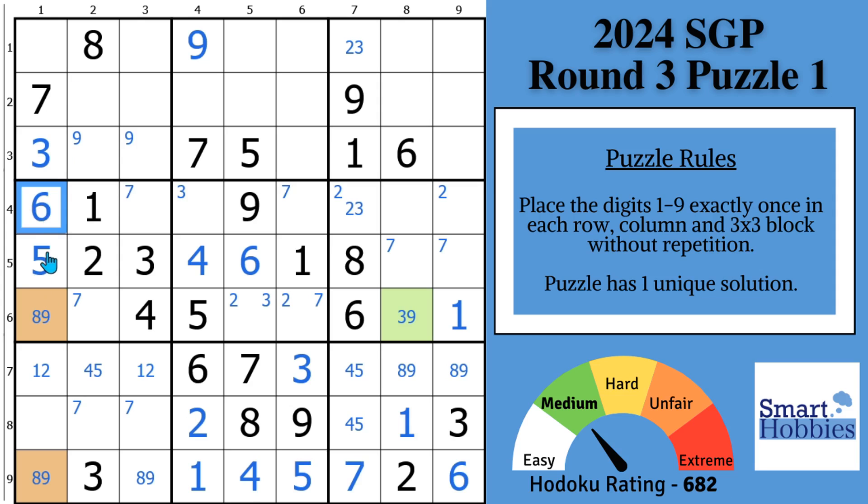Now we can do some more solving. We have three, five, six, seven, eight, nine in column one — we just need a one, two, or four. Since you have the one-two here in block seven, a one-two can't be in this cell. And you have three, five, six, seven, eight, nine coming down the column — this can only be a naked single four. And now with the one-two, the only thing left in column one is another one-two.